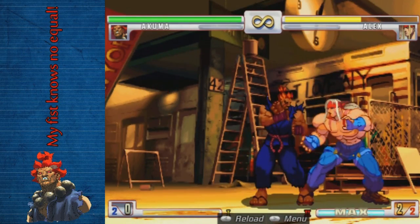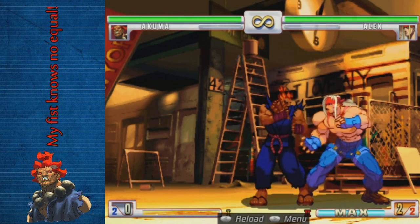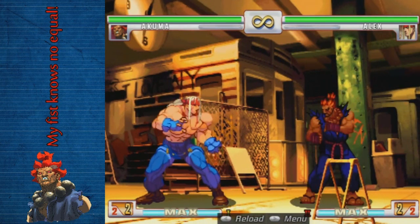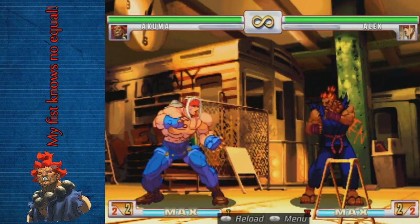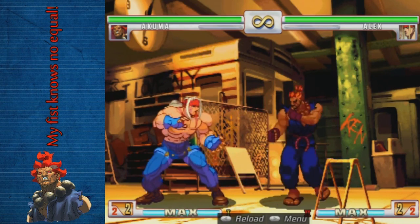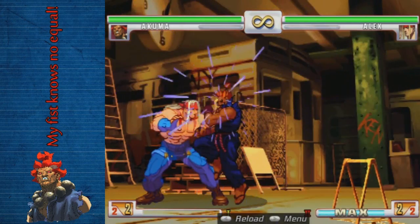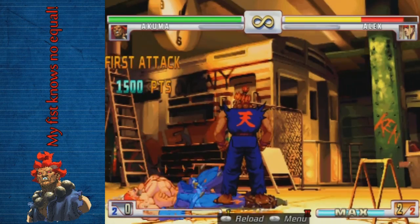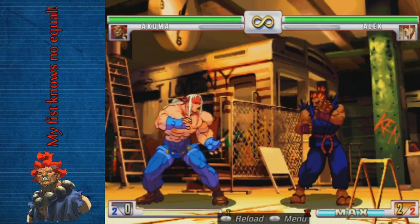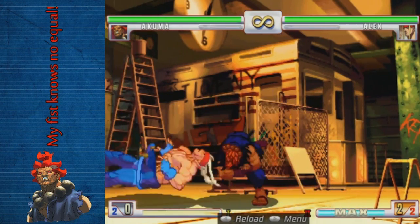Raging Demon does a lot of damage and can have various different setups. If the character's jumping in and you can master the demon, you can demon them as they jump in. You can bait certain things and demon as a punish. You can do dash up and demon. Dash up demon is scary too because you have a good command grab and a fast dash.